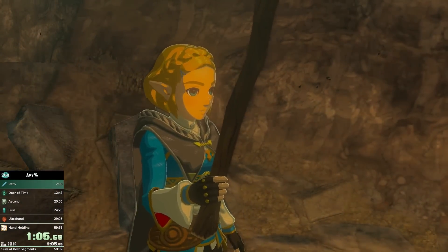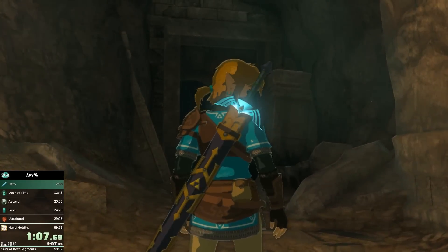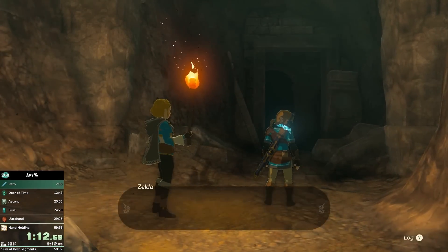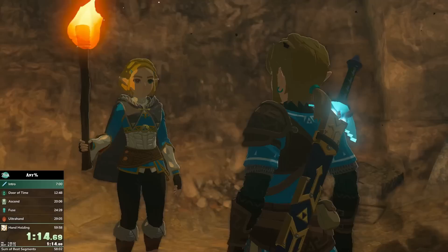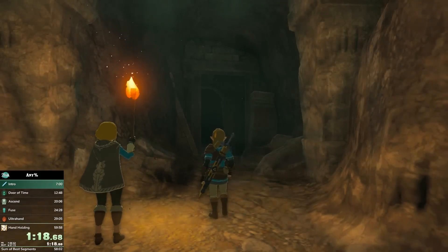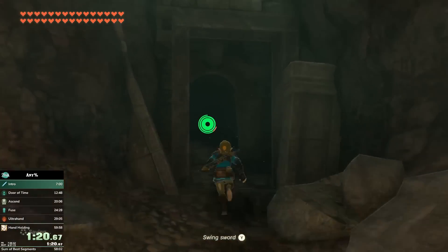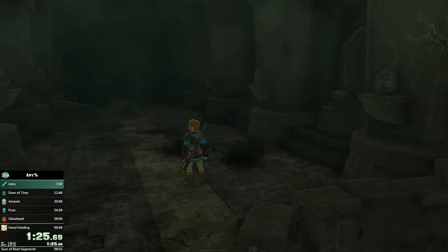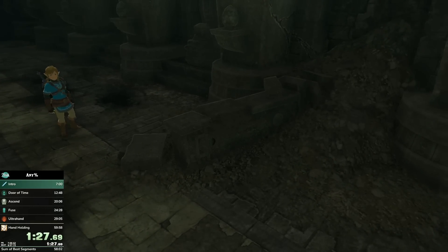The reason this intro is unskippable, and the reason speedrunners don't start timing when we gain control of Link in the Room of Awakening, is because you do play the game here. This is actually part of a playthrough — you move along these hallways, so technically you can lose or gain time with different strats. I'm currently running and doing these little jumps to gain forward momentum as this cutscene starts to play where Zod interacts with you.